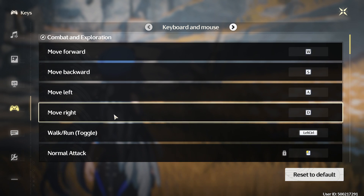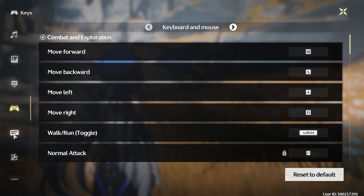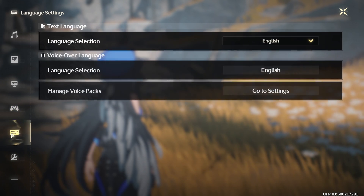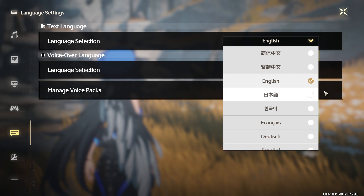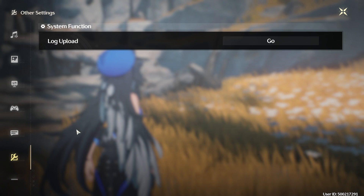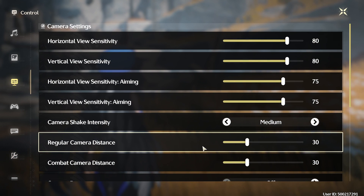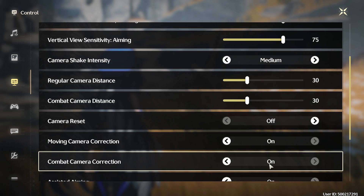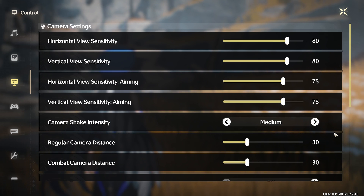This section covers the simple key bindings for your controller — you can adjust those as you see fit, whatever is most comfortable for you. There's also a language setting where you can swap to a different language very easily. And that's pretty much it, guys. Make sure you set your camera distance to at least 30, and up the sensitivity for both horizontal and vertical — on controller or keyboard. You should be enjoying your gameplay a lot, lot better right off the bat.